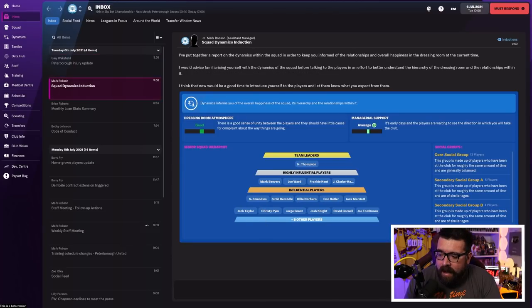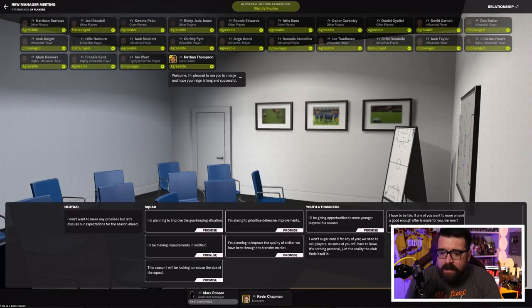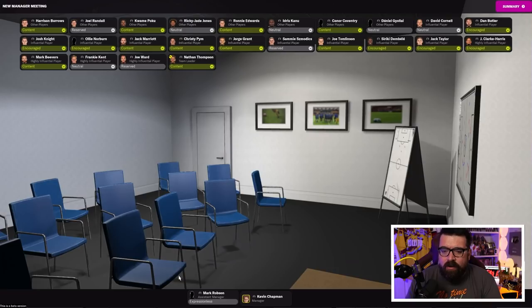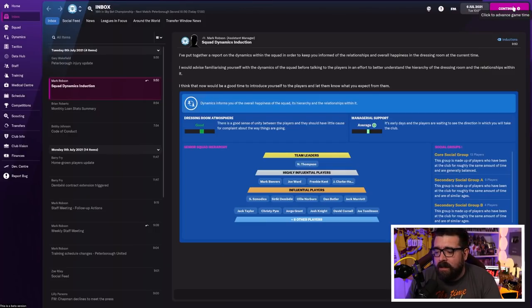You introduce yourself to the squad. You want the players to be satisfied or pleased, so don't be too unrealistic with expectations — if I'd said to them we want to win the Championship, they'd all be furious because they know it's not realistic. We're going to give a good account of ourselves in the FA Cup, and the code of conduct exists as well. We've done our meeting, and it gives you a summary of how it went. You can see we've improved the morale of quite a lot of players — some of them were a bit glum and a lot of them have now cheered up. So that was a successful meeting.